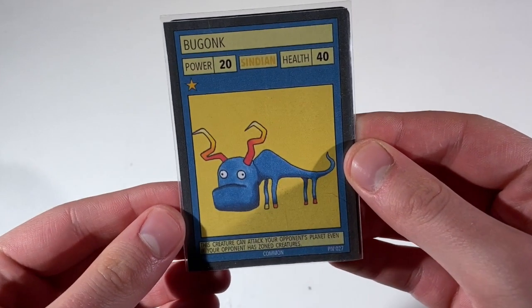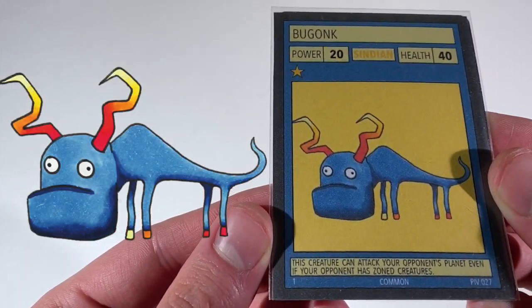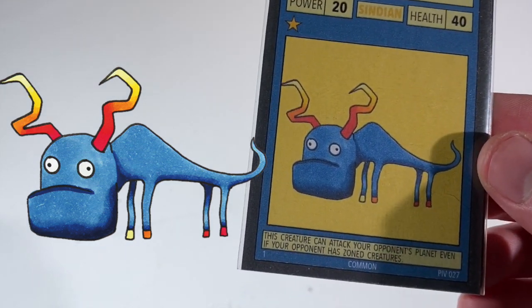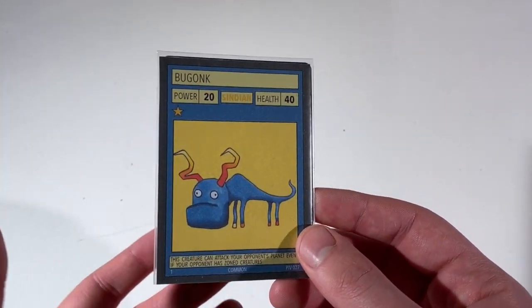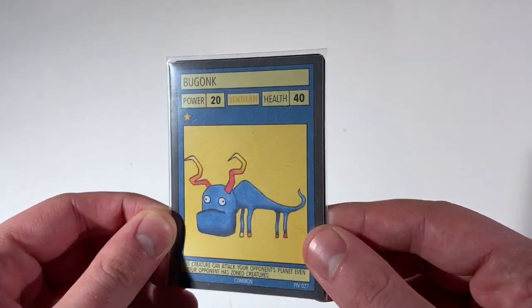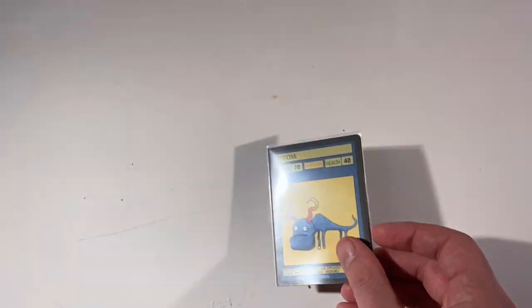The first creature we have is Gubonk. He's a one star with 20 power and 40 health, so pretty weak, but he reads: this creature can attack your opponent's planet even if they have zoned creatures. Because of his low stats you're probably going to have to combo him off with something else if you want to actually do any damage to your opponent. But similar to the card Point Phantom in ability, just a lot weaker, and for the price of only one star which is nice.